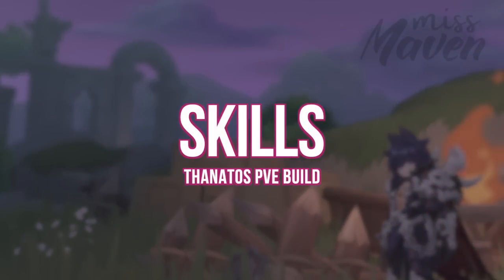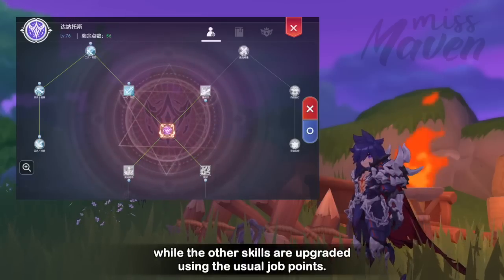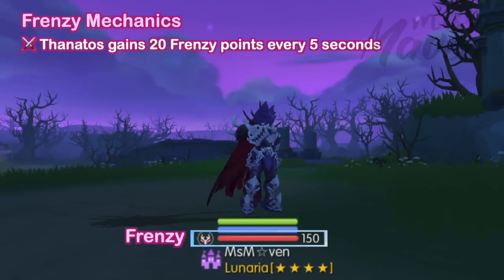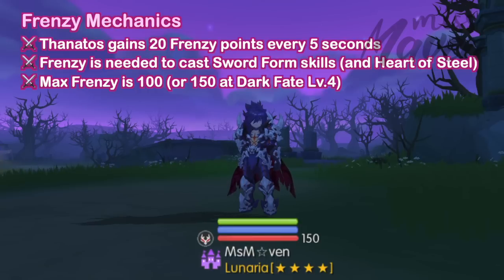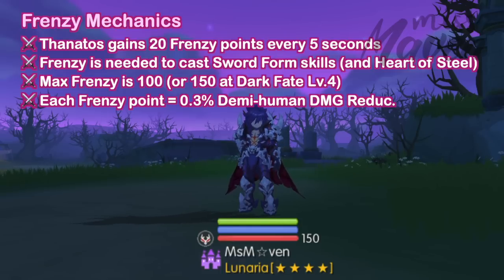First up, let's take a look at Thanatos' skills. Hero classes like Thanatos only have a single skill tree with a core passive skill that is upgraded via runes, while the other skills are upgraded using the usual job points. Thanatos' core passive skill is called Dark Fate which has several effects. First, it boosts Thanatos' Frenzy by 20 points every 5 seconds. Frenzy is needed to cast his sword form skills, so you must maintain a high Frenzy at all times to be able to complete his skill chain combo. The maximum Frenzy points that can be obtained is 100, but it can increase to 150 at level 4, which means that you need at least 3 runes with activated second line. Each point of Frenzy increases Thanatos' demi-human damage reduction by 0.3% at max level.